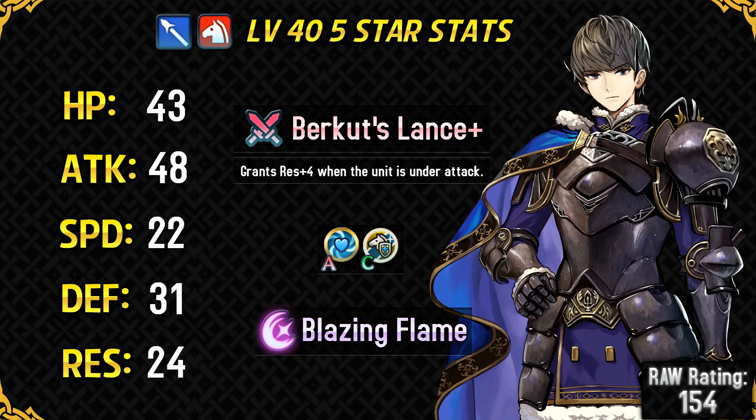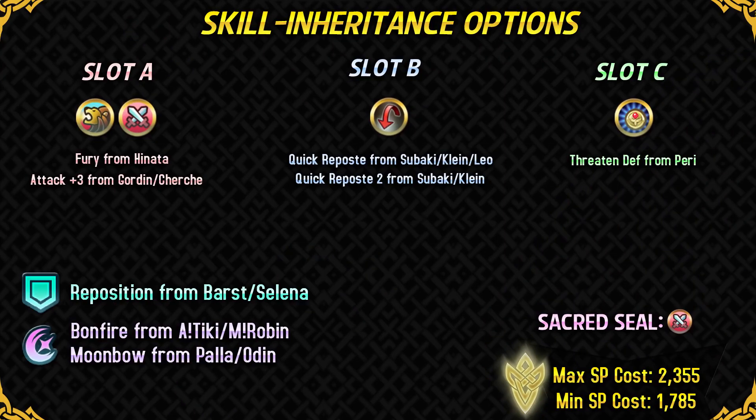For his budget skill set, Slot A has two main options: Fury and Attack Plus 3. Fury isn't very synergistic with Quick Riposte but gives extra bulk, which a bulky Cavalier like Burkut always appreciates. However, Fury can knock you out of the Quick Riposte HP range, especially if you're running Quick Riposte. That's why Attack Plus 3 is a cheap option that does the job — it doesn't give bulk but keeps your Slot A from interfering with your Slot B skill, making it more consistent.